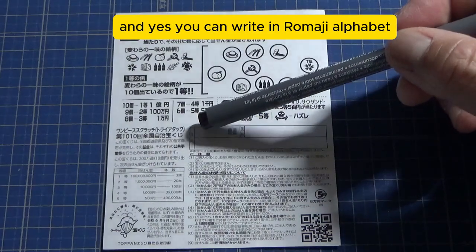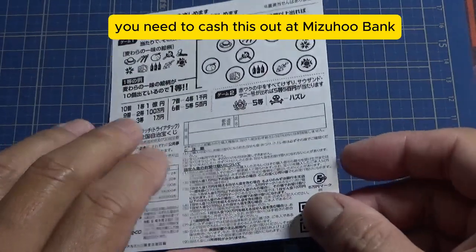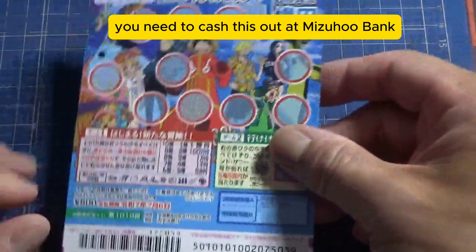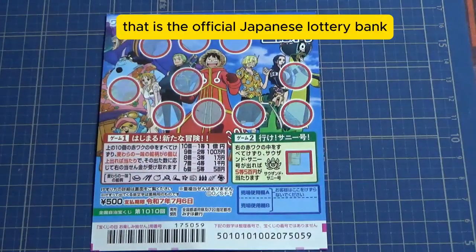All winnings are tax-free in Japan, and even foreign tourists can play. You can write in Romaji alphabet. If you win something substantial, you need to cash this out at Mizuho Bank, which is the official Japanese lottery bank.